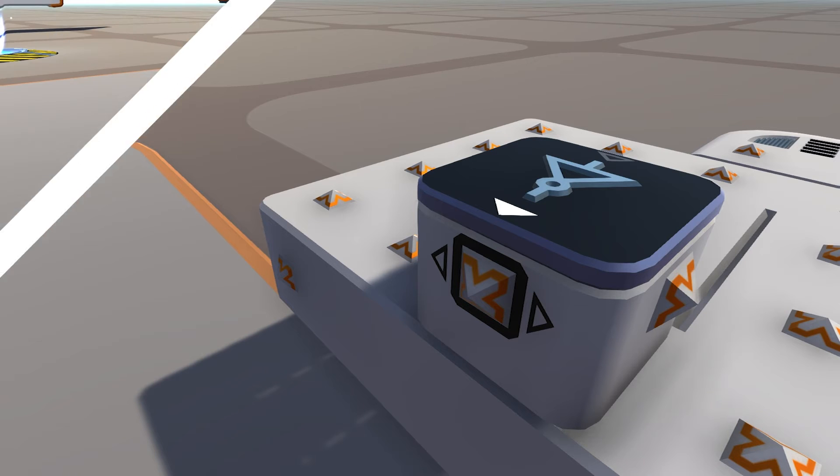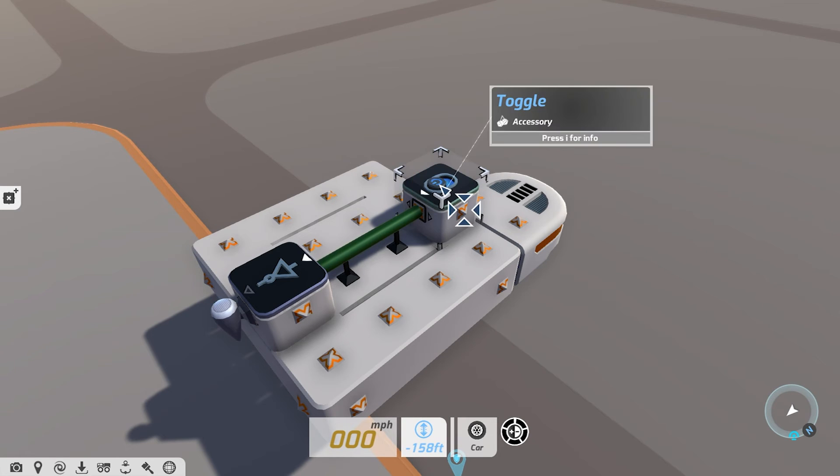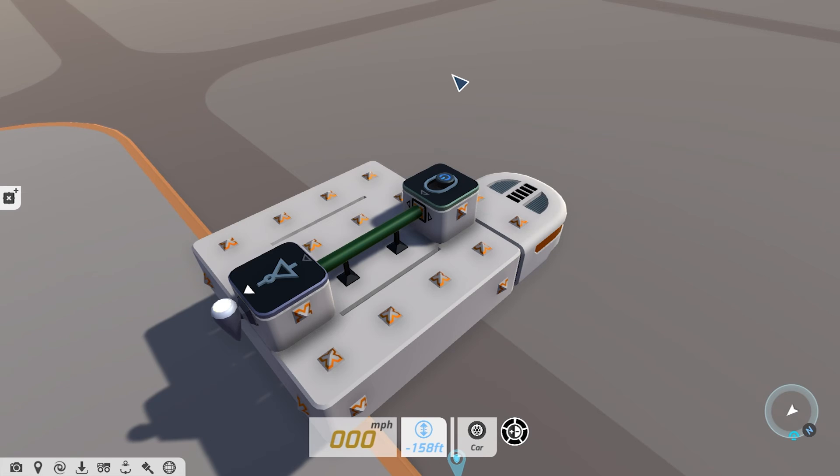And finally we have the logic NOT block. If this block receives an input value of 1, it will convert it to 0 and output that value. Likewise, if the NOT block receives an input signal value of 0, it will convert it to 1 and output that value.